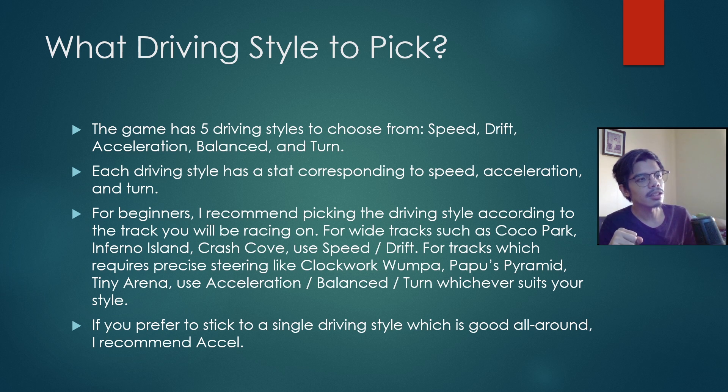How about drift and balance? Drift is the second fastest behind speed and has a little bit of better turning stat. Balance, as shown on the screen of CTRNF, has an all-around stat, but in fact it is slower than acceleration. So take note of that.